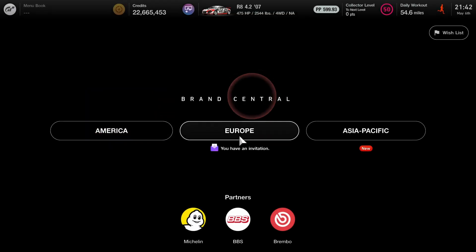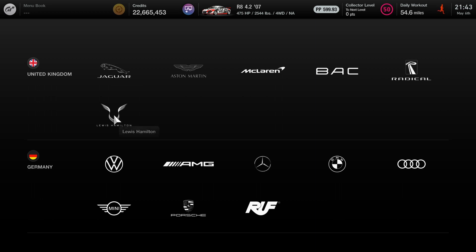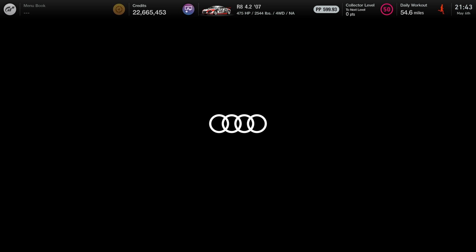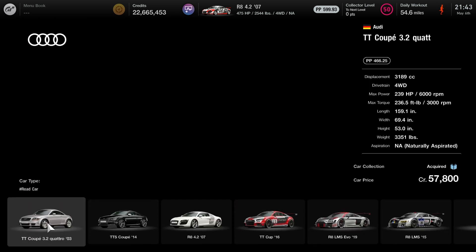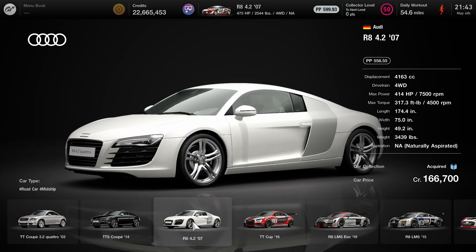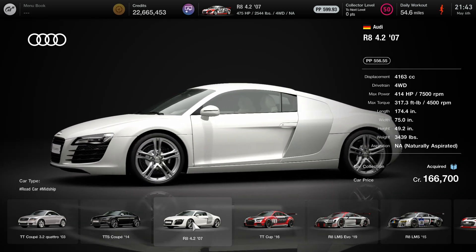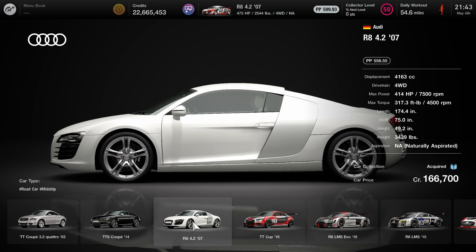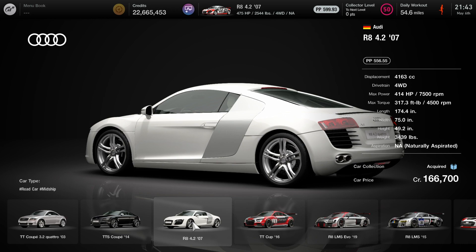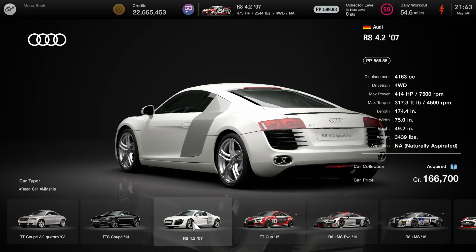To get the car, it will of course be under Brand Central. Click on Europe and it will be all the way to the top right column under the Germany country, and it will be your third car on the list — just 166,000 credits. Not too expensive, but just a little bit of a hefty price. A little bit over 550 base points.